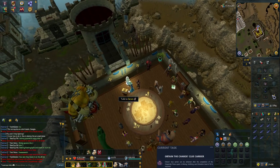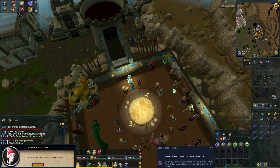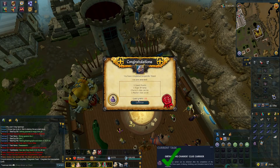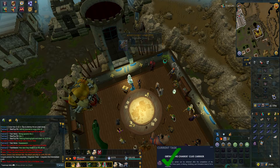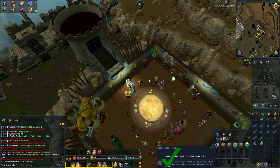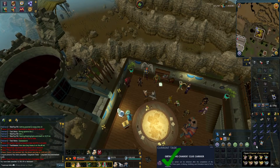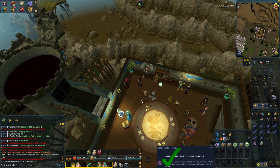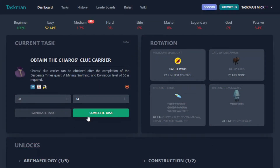This should be the end of Desperate Times. Let's quickly talk to Seren to finish up. There it is — all done! Let's use our lamp. That's task complete — we've got our Karos Clue Carrier. Let's make our way back to the spreadsheet once again and complete our task.